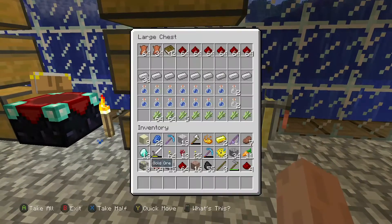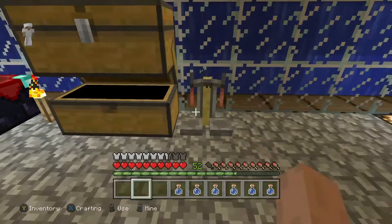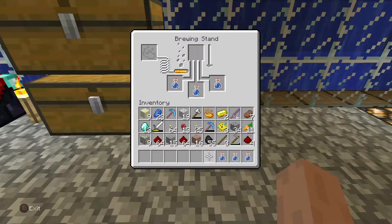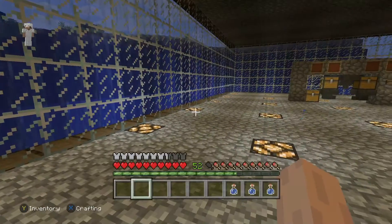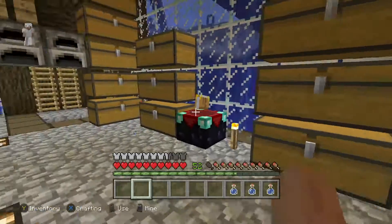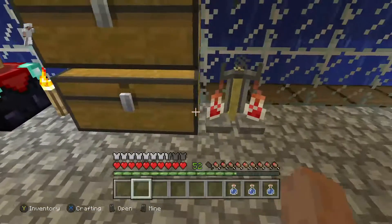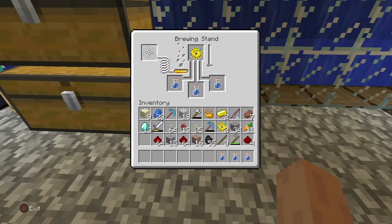I'm now finished making the potion farm, but before I move the brewing stand I'm going to craft up as many potions as I can so I don't waste the blaze powder that is already in the brewing stand. I'll move the rest of the ingredients over to the farm once I'm done crafting them up, and I'll do a quick time lapse for you guys.